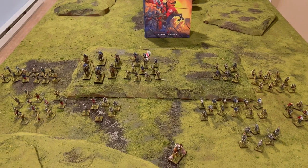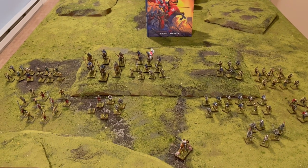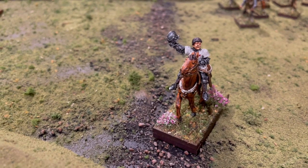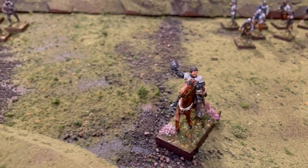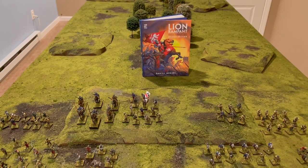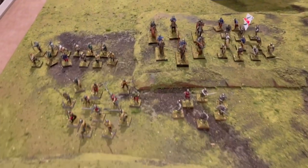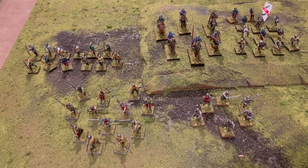I thought it would be really neat to play through the game and follow on in some way from the last battle report I played, where — spoiler alert — the general, this guy, Lord Clifford, didn't make it through the end of the game on the winning side. So I thought we would try playing one of the missions from this book called The Fugitive, which basically sees a captive — in this case Lord Clifford — having escaped from his captors, this group of Yorkists, the army from the House of York.